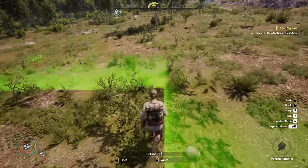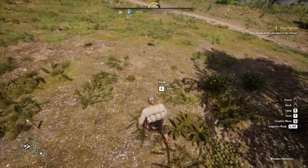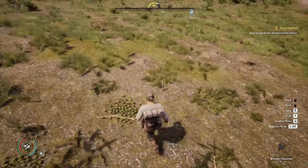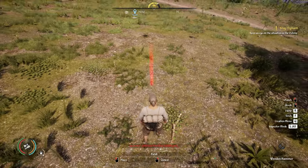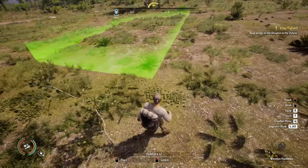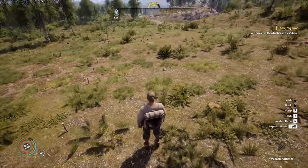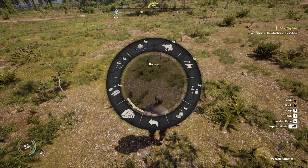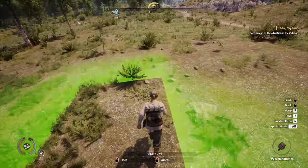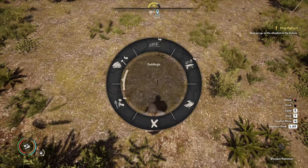We're going to continue placing fields — going five, then nine. Everything should be lined up; you can see the little pegs lining up with a gap between. We're placing multiple plots here as future farm plots, whether you're doing them yourself or a villager is doing them. We can see the nine by five dimension at the bottom each time before placing.